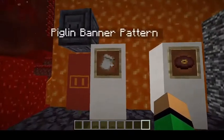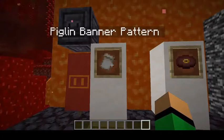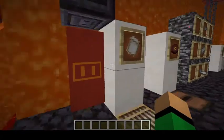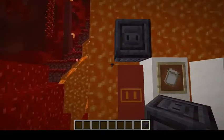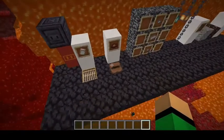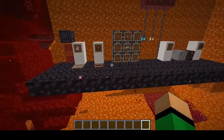The Pigstep song has actually been playing in the background music of this category. The link is in the description if you want to listen to it. There's also a Piglin banner pattern — you can get it while bartering with a Piglin or in the Bastion loot chests. Apply it to a loom and it has the same texture as chiseled polished blackstone. That pretty much does it for the structures and their new blocks and items.